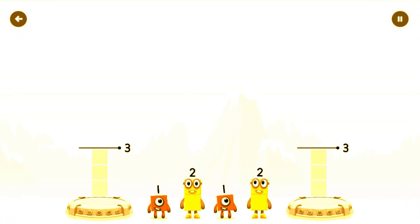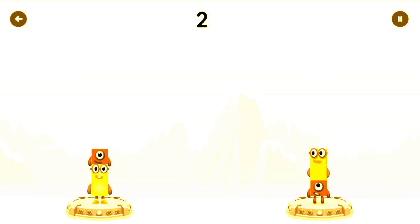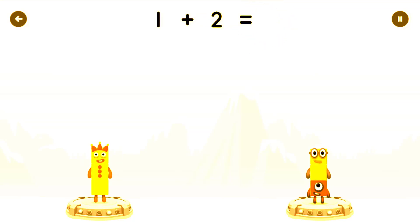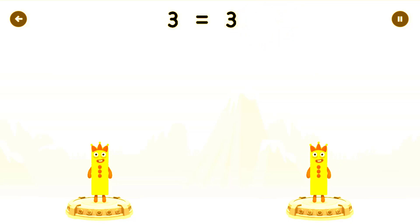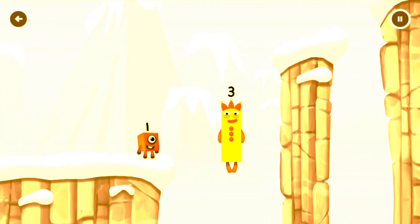Share the number blocks evenly to make two groups of three. That's right! 2 plus 1 equals 3. 1 plus 2 equals 3. Three equals three. Three. Yes!